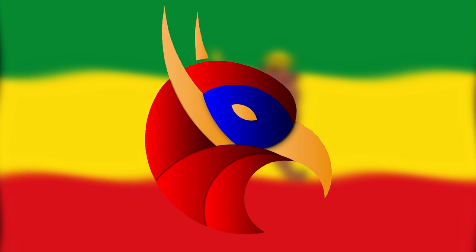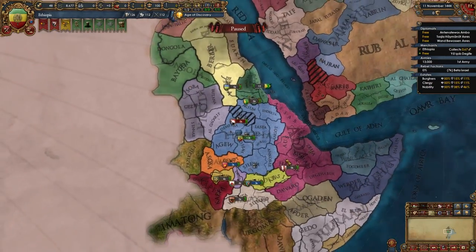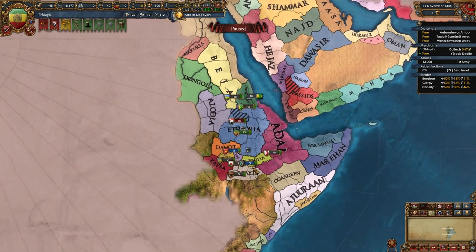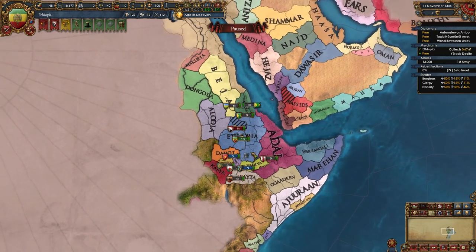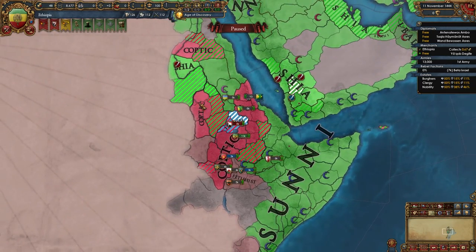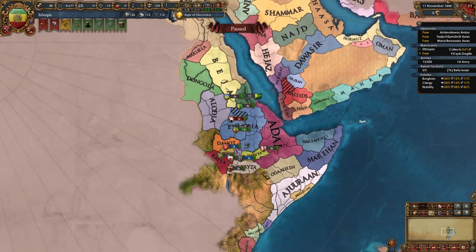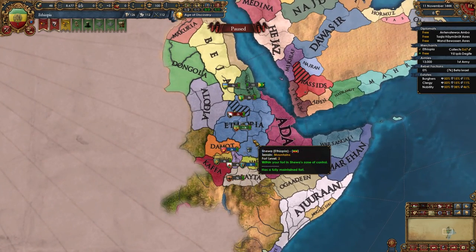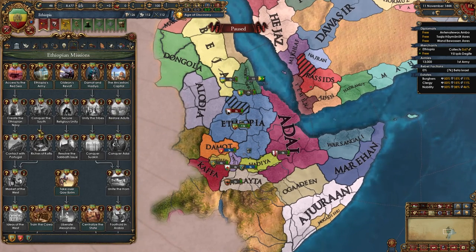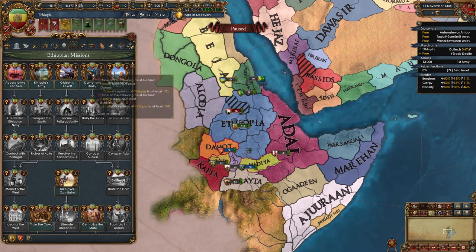Welcome to today's guide for Ethiopia in EU4 1.32 Origins. Ethiopia is a nation located in the Horn of Africa region — one of the more powerful nations here, but the threat of the Somalian nations and the Mamluks looms large. We're also a Coptic nation, the most powerful one, and we'll be expanding into heathen lands. EU4 1.32 Origins gave Ethiopia an awesome mission tree — one of the most fun and powerful in the game.